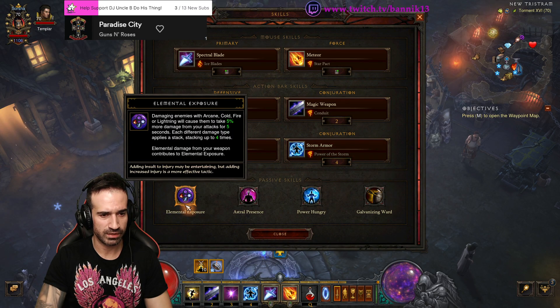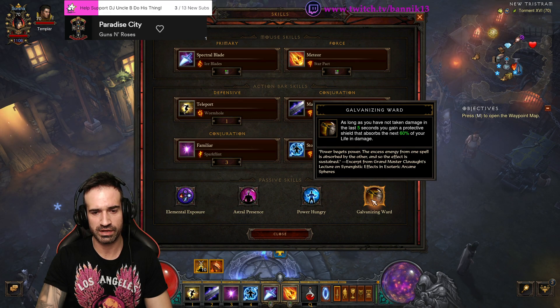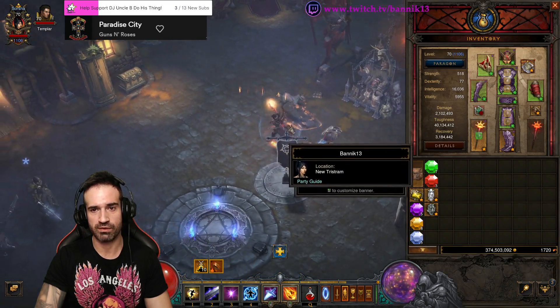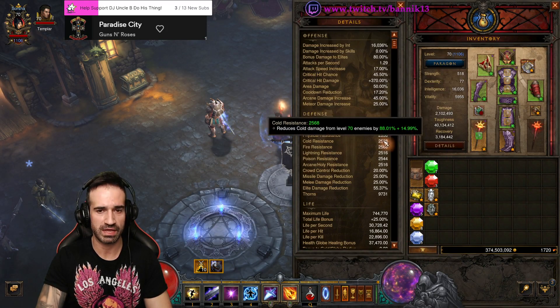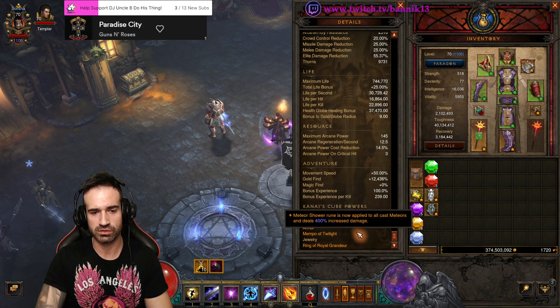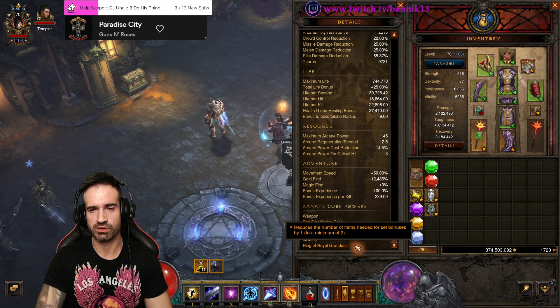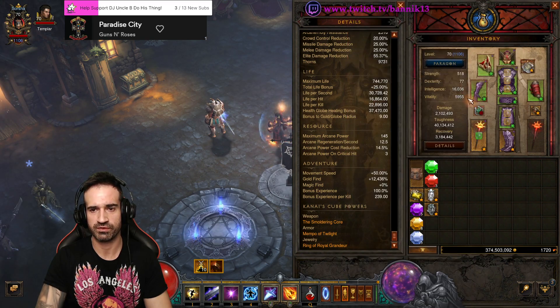Storm Armor, Power of the Storm. Passives: Elemental Exposure, Astral Presence, Power Hungry, and Galvanizing Ward. Now the ever-important Kanai's Cube — my head would be in the way so I'll go through it here: The Smouldering Core, Mempo of Twilight, and Ring of Royal Grandeur, which makes this possible by having Orghild's equipped as well.